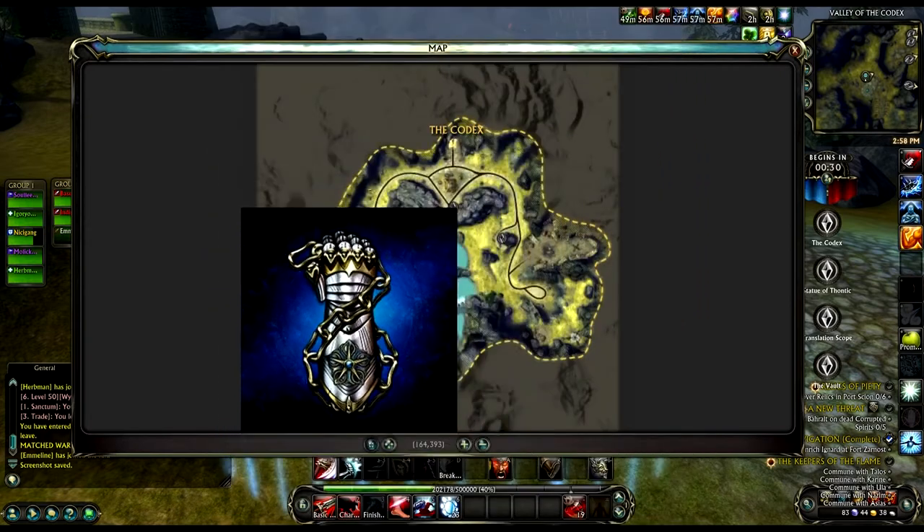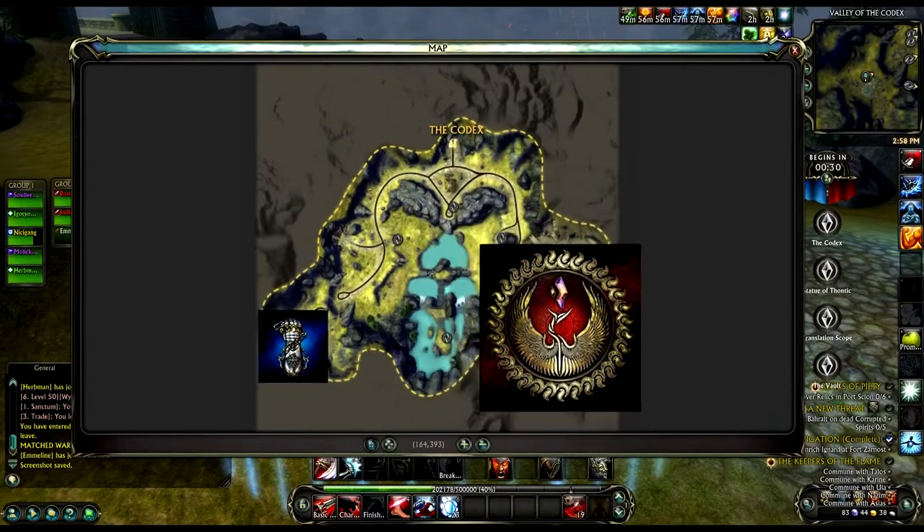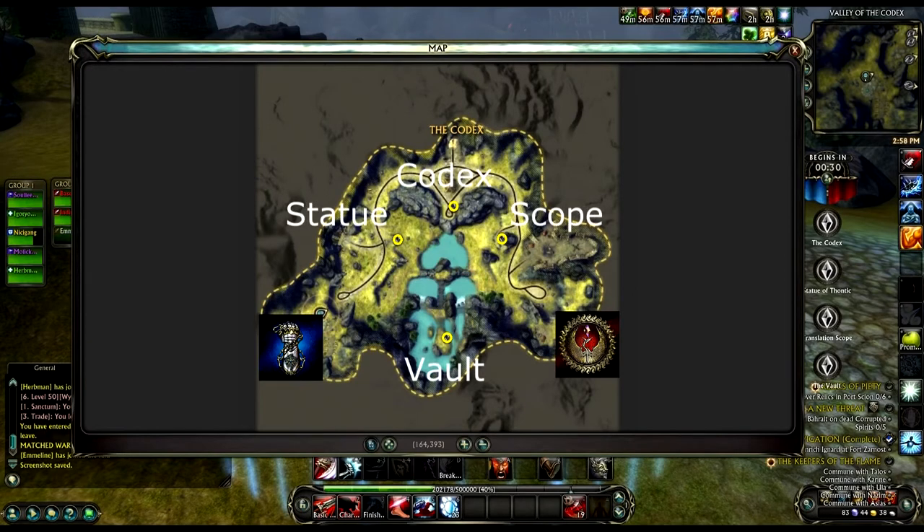Starting with the Graveyards, the Guardian Graveyard is in the southwest corner of the map, and the Defiant Graveyard is in the southeast corner. Scattered throughout the middle, highlighted by yellow circles, are four flags. To the north we have Codex, west closest to the Guardian Graveyard is Statue of Thontic, east near the Defiant Graveyard is Translation Scope, and at the bottom of the map in the pool across the bridge is Vault.